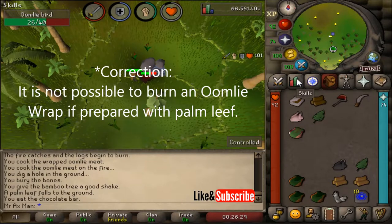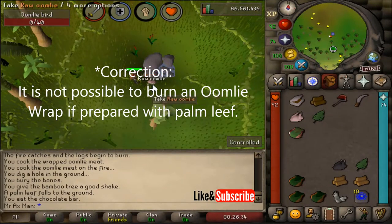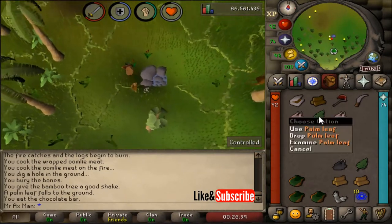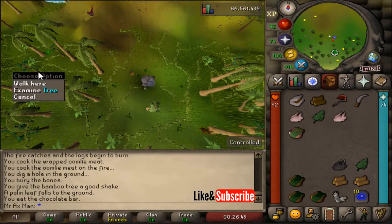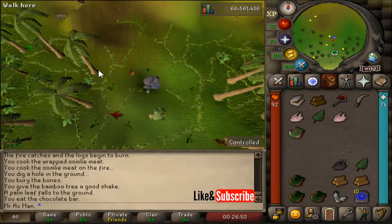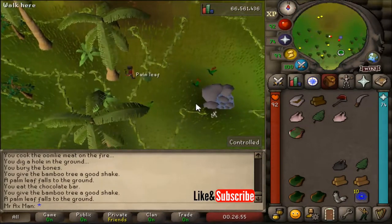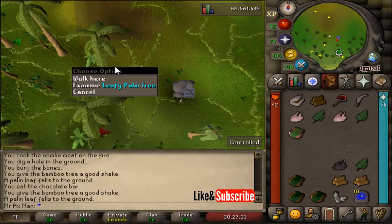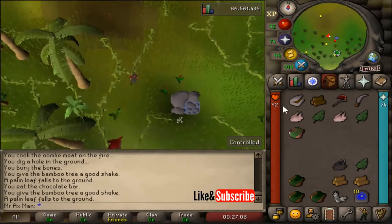If you have a low cooking level, go ahead and kill a couple because you might still burn it even with the palm leaf on. Once you get the umli kill, go ahead and pick up the raw umli. Next we need to get the palm leaf. The palm leaves are spread out throughout the jungle on different palm trees. Not all the palm trees have it, but there are a few directly west of the water pool. Shake the leafy palm tree to get a palm leaf. If you want to collect extras, you can go around and shake other trees — they respawn every 15 or so seconds, so it shouldn't take too long.